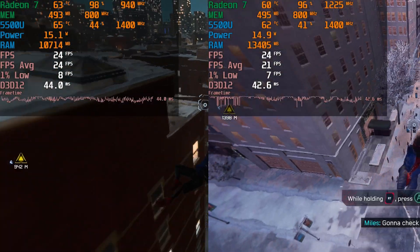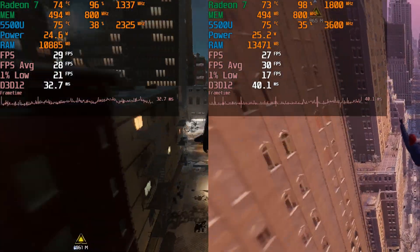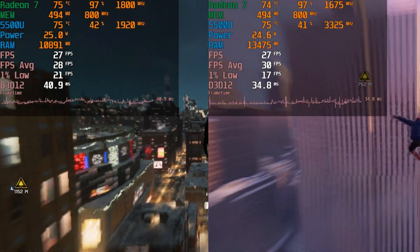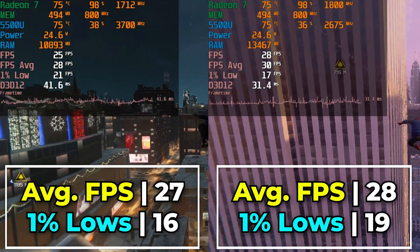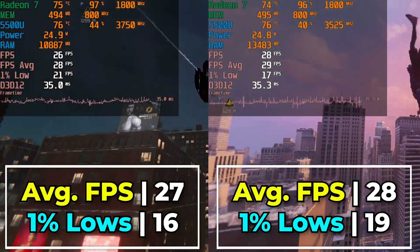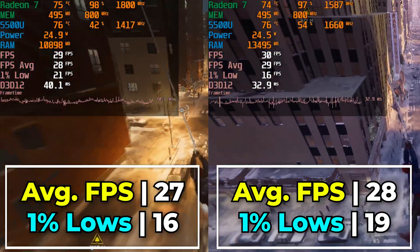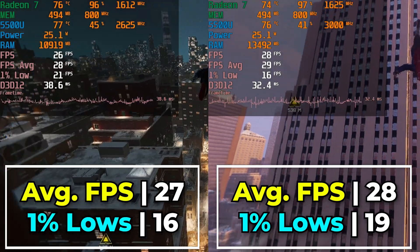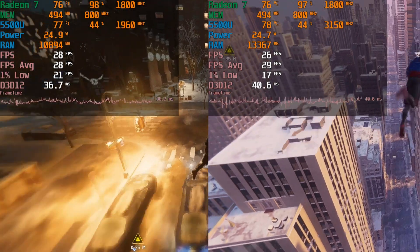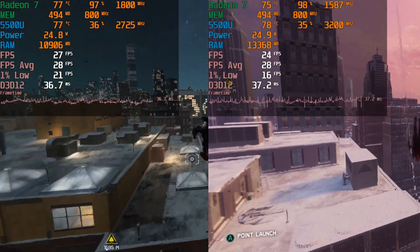Let's see if raising the TDP can actually uplift this performance. Going up to 25W actually makes a noticeable difference overall in the performance of the game. Roaming and swinging around on both systems for several minutes ended up giving me very similar results, though there was a slight difference in the 1% lows. While it is an improvement, it's nothing earth-shattering, and in general it doesn't really do too much to improve the overall playability of the game. It's still going to be a rough go as things are right now.